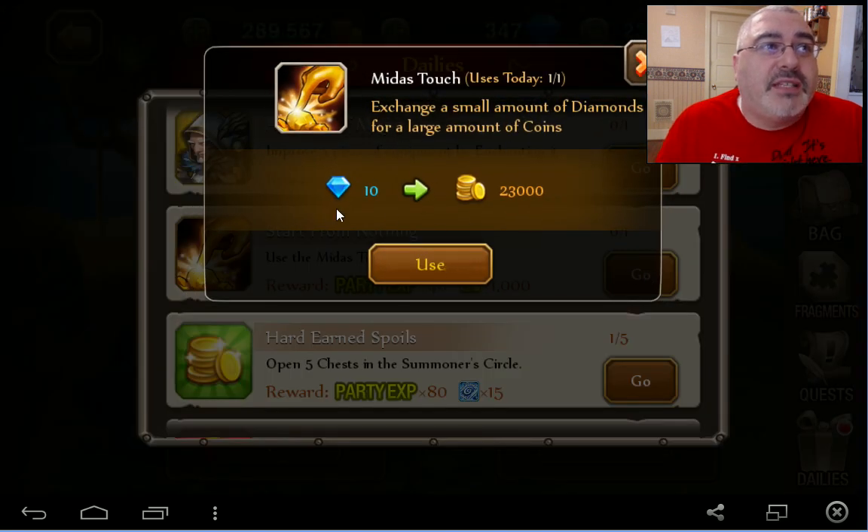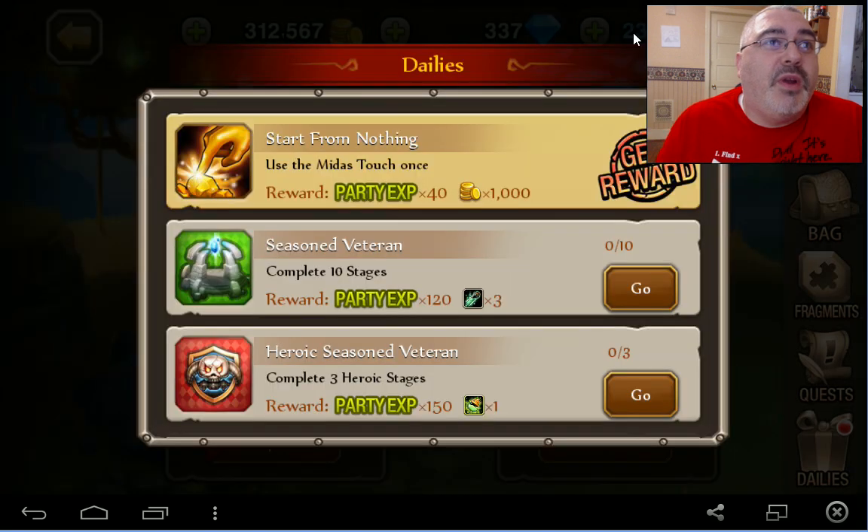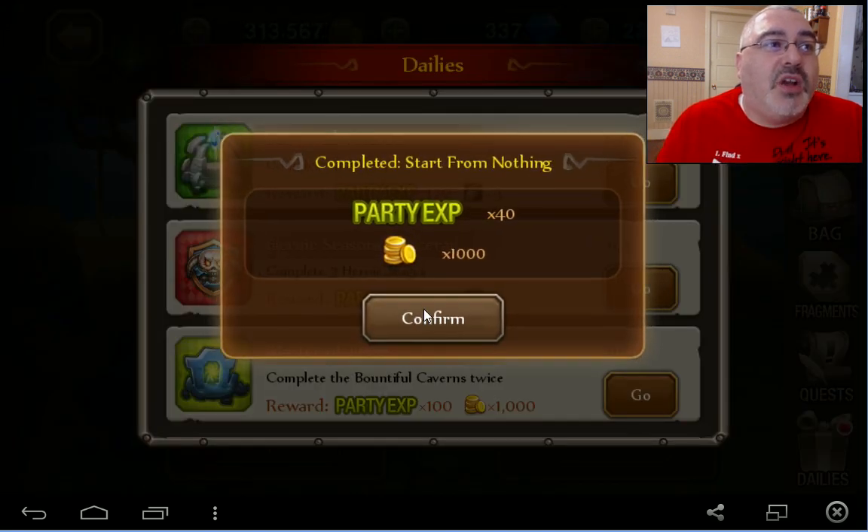This is awesome. So we're going to change some diamonds into gold and then get the reward. That's awesome.